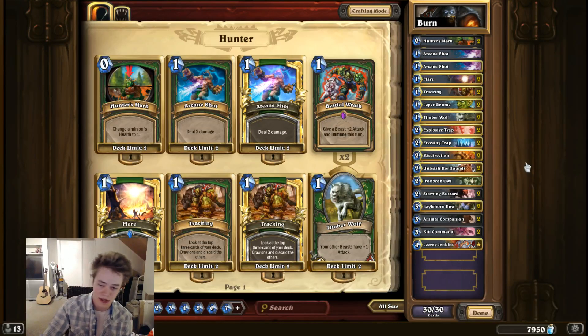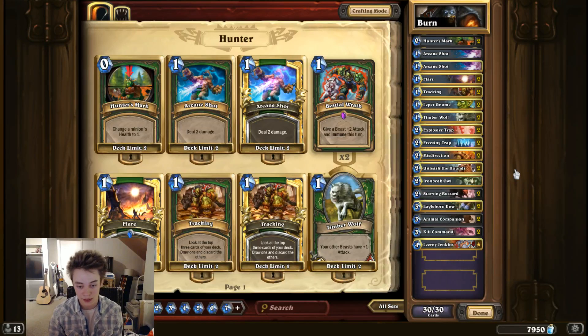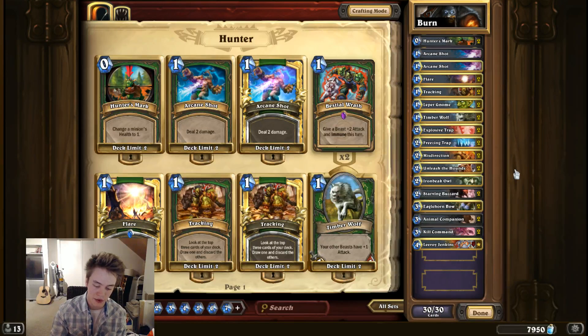One of the key differences between my Hunter deck and most other lists is that other lists play either three or four traps — they all play two Explosive, and either one or two Misdirection. I'm a fan of the full six traps. I actually think Freezing Trap is better than Misdirection. The reason I play them is because they slow the game down in every matchup, not just against Aggro. With Zoo, the longer the game goes on, the lower your chance of winning. But with Hunter it's the inverse — because of your hero power, the longer the game goes, the more likely the Hunter deck is to win. Eventually you're going to draw the pieces you need to kill them, and the whole game your hero power is whittling them down. Playing six traps also makes Eaglehorn Bow much, much better.